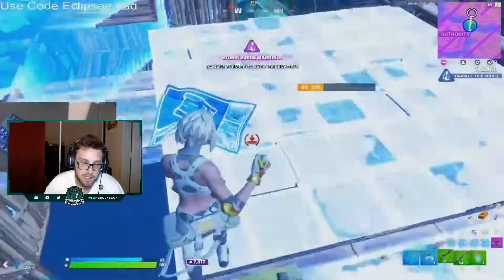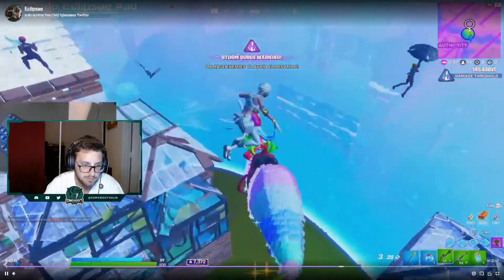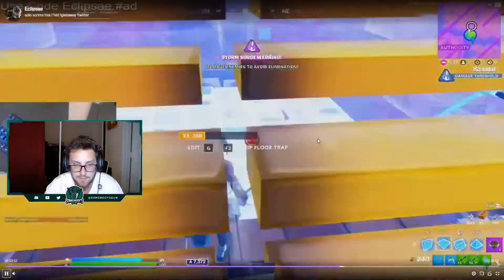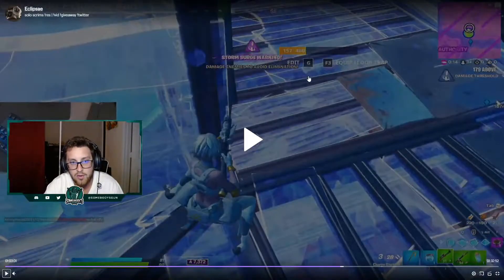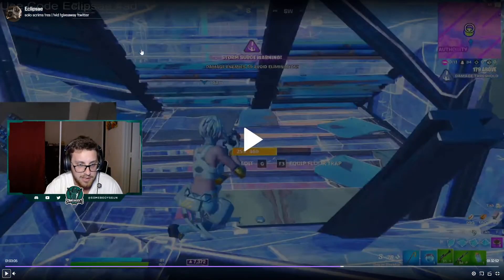We're going to watch this late game rotate from Eclipse. He could easily drop on a player and try to make a play, but he's going to slow down, go behind him, not contest, and then go up a layer. He ramps off his back for a nice clean rotate, gets into zone, and looks for a refresh — boxing the entire box to his right. He takes the cone and the floor and owns that entire box. The only angle he could get shot from is the edits that he makes, giving him 100% control of this area he's opening.